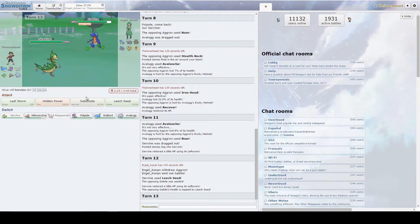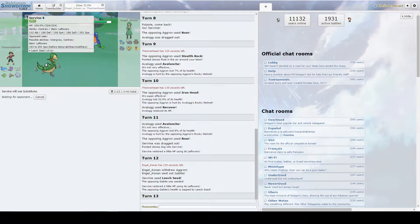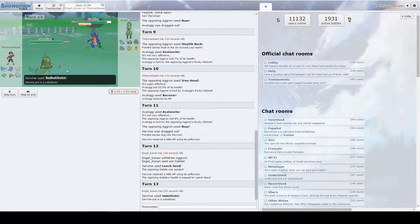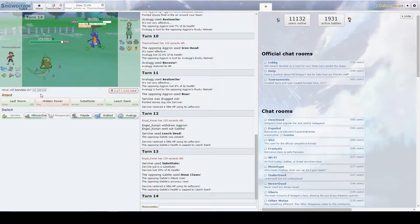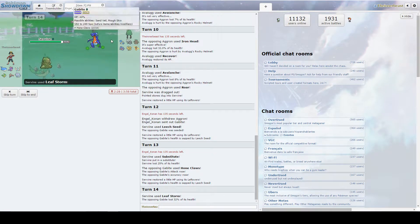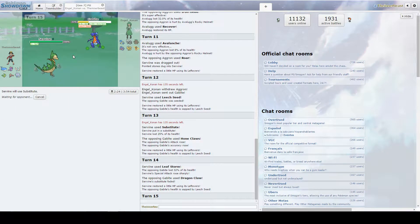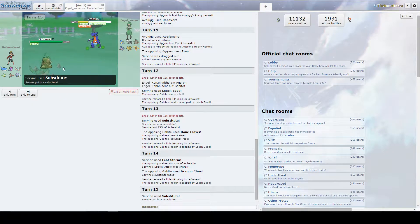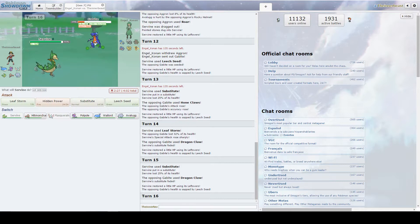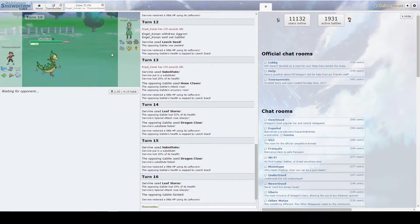We're going to sub down and see what he wants to do — the sub-seed Servine is going to try and put in some work. He goes for Hone Claws immediately. That's interesting because we're faster than him and we can just sub-stall and boost up alongside him — your Dragon Claw is not an issue for us. We can just Leaf Storm right here if we want. He screwed up going for that attack — we're back to full and we have plus two as well.